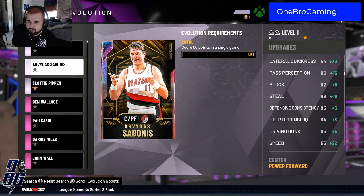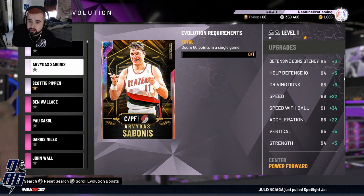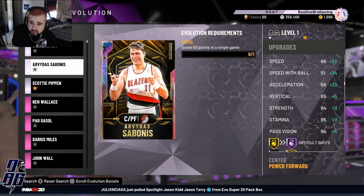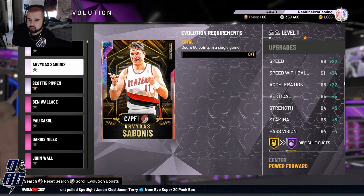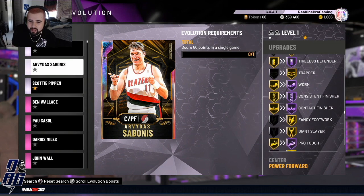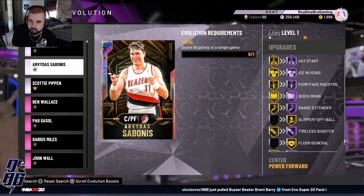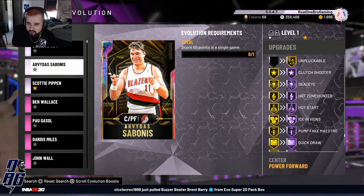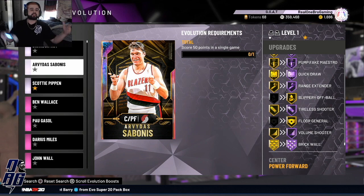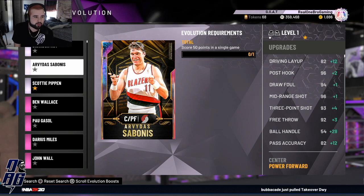Pass perception goes up to 95, block goes up to 97, steal goes up by a lot, driving dunk goes up to 90. Here's the bread and butter — speed goes up to 88, speed with ball goes up to 85, acceleration goes up to 88, vertical goes up, strength goes up, stamina goes up. And then Hall of Fame badges come in along with a bunch of new badges: dead eye Hall of Fame, clutch shooter, ice in his veins, quick draw Hall of Fame, range extender Hall of Fame. I'm expecting big things from Sabonis — I'm definitely going to start using him again.